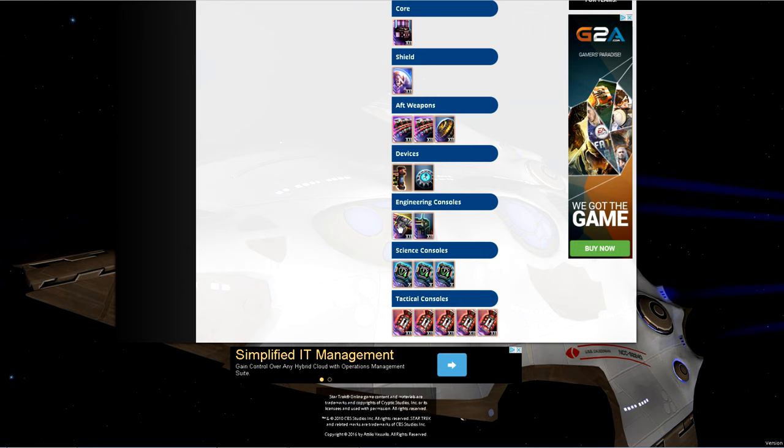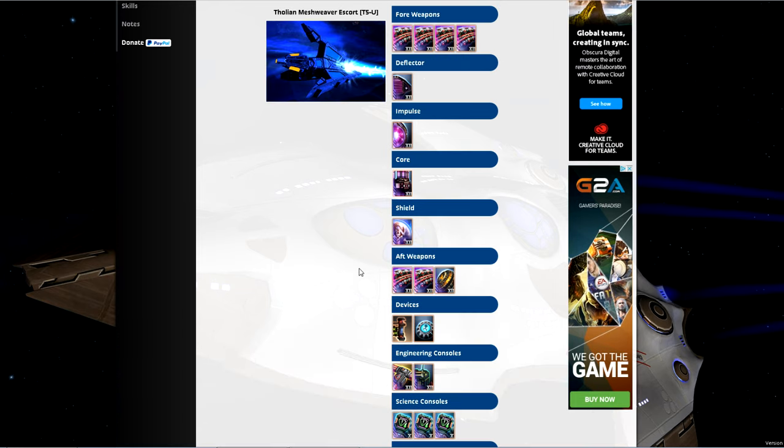Next up is a standard EPS engineering console. You can pick these up from mission drops or craft one out of engineering — you don't need engineering crafted up to level 15. A basic mark 12 very rare works, or you can pick one up on the exchange. The reason for this is to counter weapon power drain; the more EPS you have, the quicker power refills into the system, meaning you do more average damage.